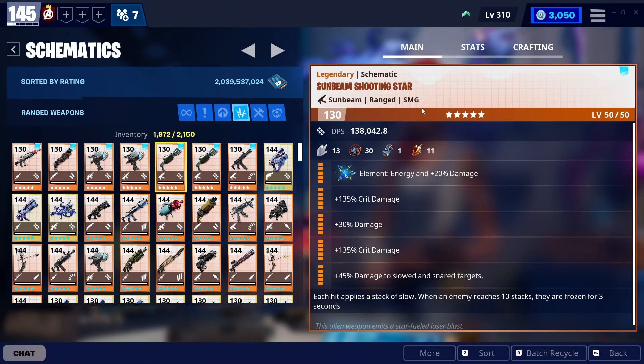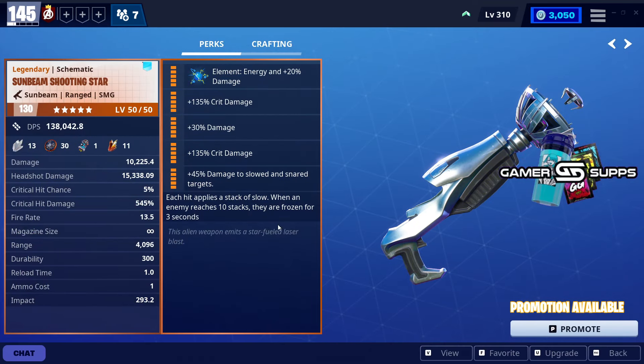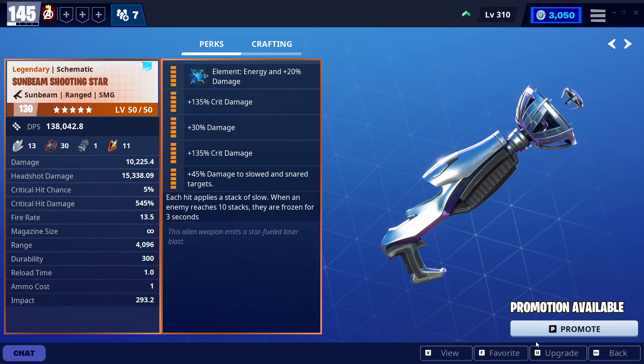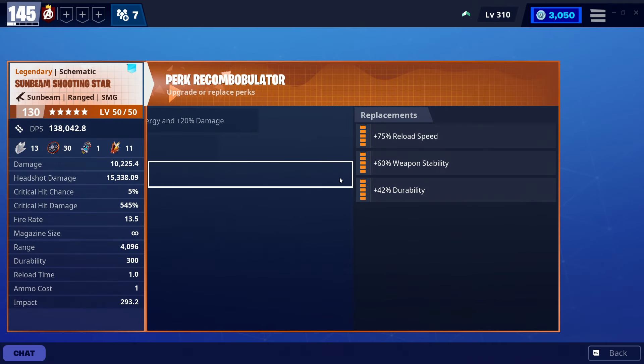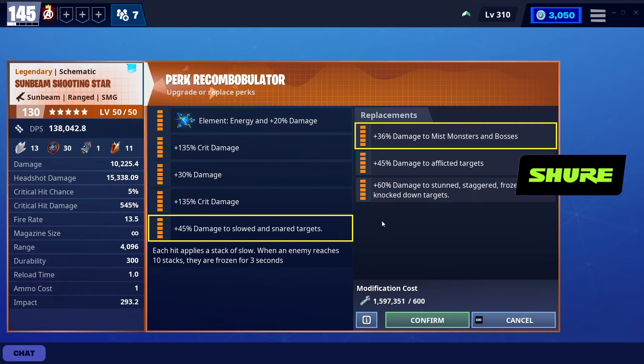Unfortunately it doesn't have any synergy for other utilities as secondary weapons and such. I did a little bit of research about that, so we can just get straight into the weapon perks. The first Shooting Star I used for most of the showcase is the full crit damage build for the TRO wafer loadout. The sixth perk applies slow and freezes the enemy after they reach 10 stacks of slow status effect, so I had to use the damage to slowed and snared perk as my preferred fifth perk. When you have the sixth perk, the very first shot of your Shooting Star is already applying the slow status effect on the mob, so the fifth perk is immediately in effect.